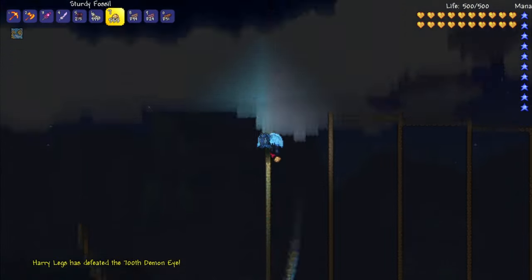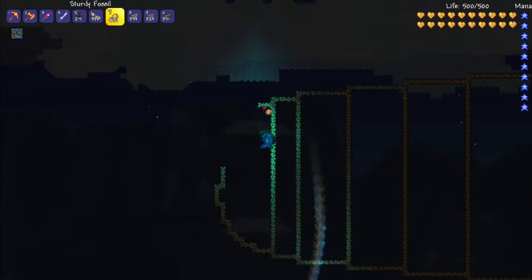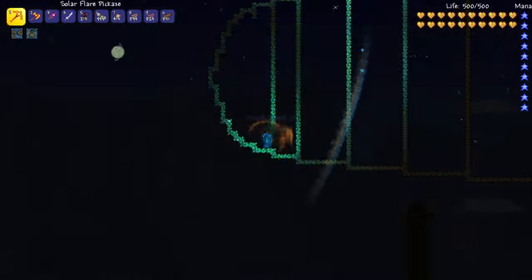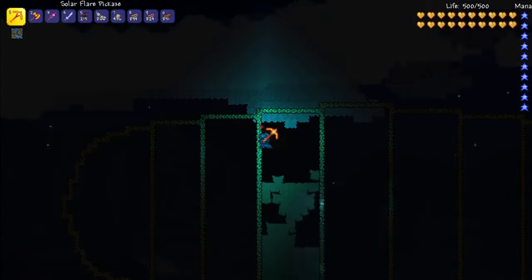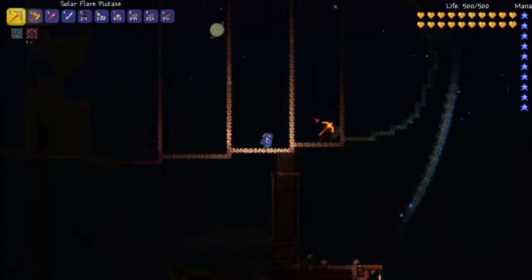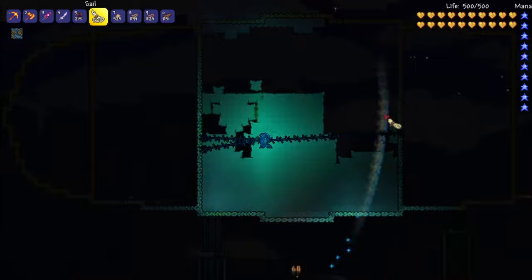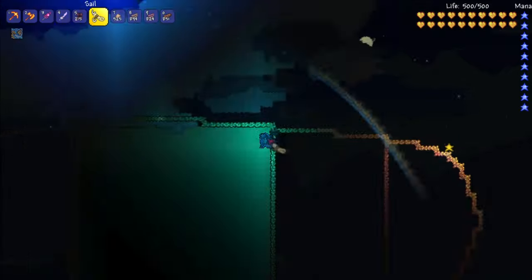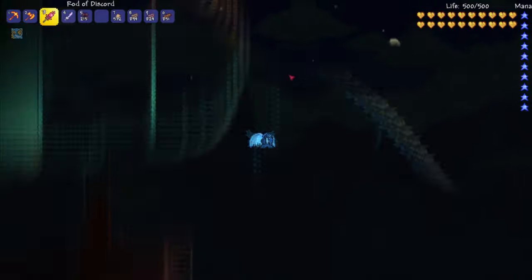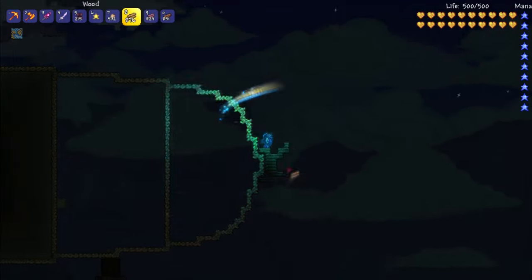I don't really use the ruler in Terraria even though I should — it would help a lot, I just never got used to it. Here you can see me placing poles upward, then I removed most of them and just decided to leave one. I do like the aesthetics. The sails I'm going to try to fill up with actual sails, and that's pretty much it for the upper part of the ship. It's not complete this episode — I do run out of sails, but the main shape won't really change besides adding backgrounds.